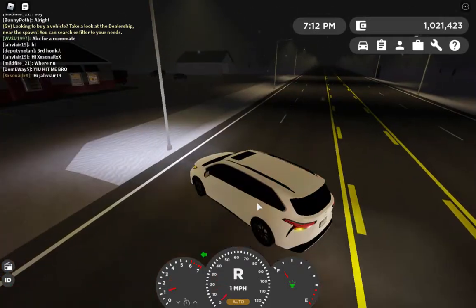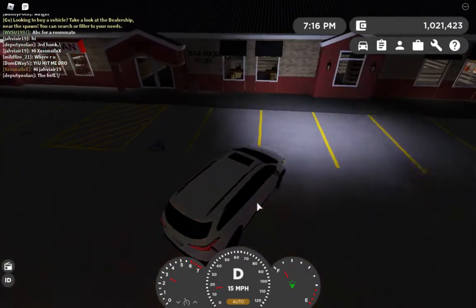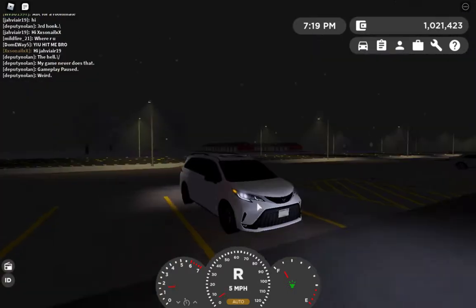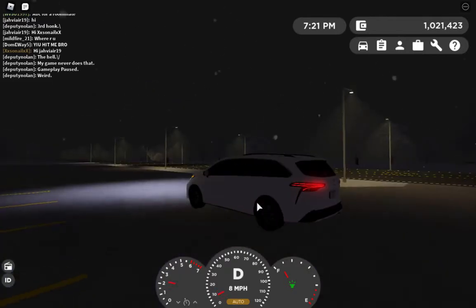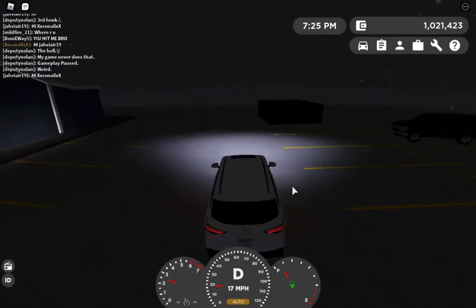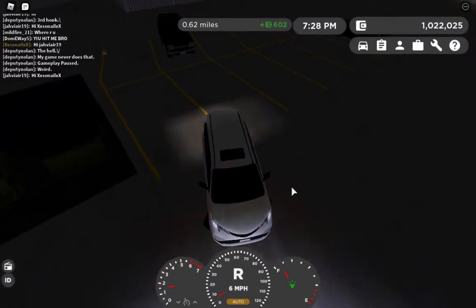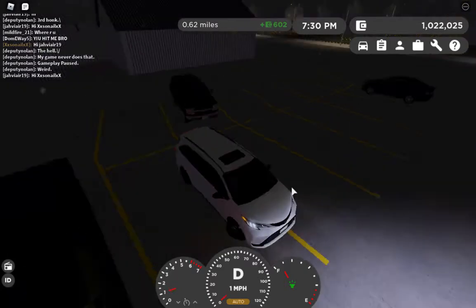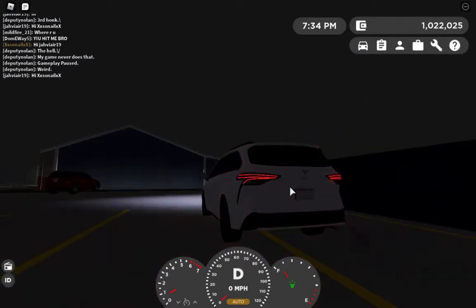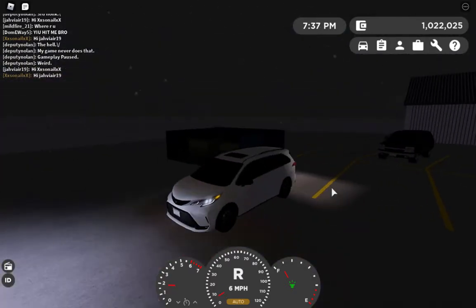We're just gonna go get some groceries real quick, which I think is where we're gonna end the video. Wait, this car is brand new — we shouldn't park here. I'm basically gonna do what a sports car owner does — no cap, this is what everyone does at the airport. If they have a Corvette, they park in the very back and double park it. But I'm not gonna be a bad driver, so let's just park like this.